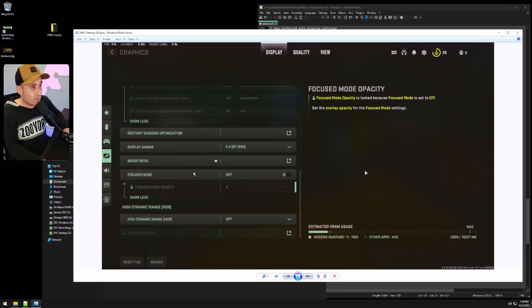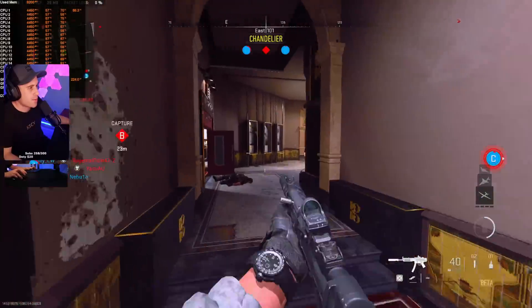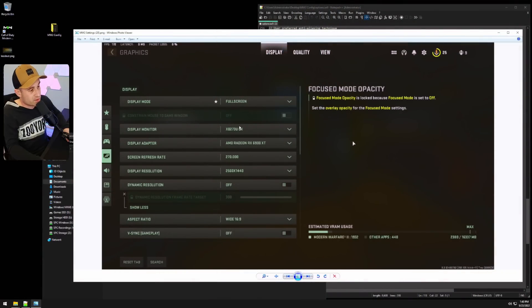If your card doesn't support FSR or DLSS and you don't like lowering render resolution, try Dynamic Resolution. Turn it on, crank it to the max, then lower it until it starts affecting your frames — find that point and bump it just slightly above. It does a similar thing to DLSS or FSR, rendering at a lower resolution and upscaling with an algorithm. It'll probably look better than just lowering your resolution.